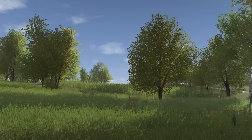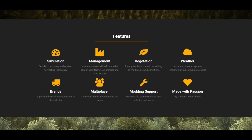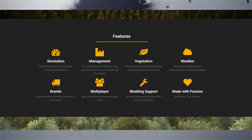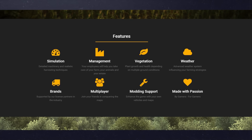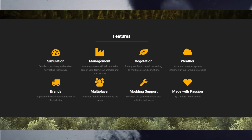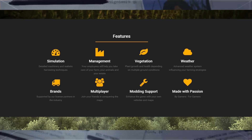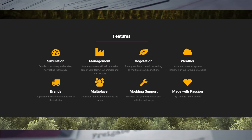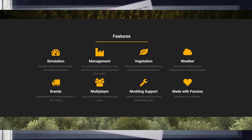Now let's have a look at what else you should know about Cattle and Crops. There's a feature list on the webpage. It says: simulation, detailed machinery, and realistic harvesting techniques. This first point tells us that there will be farming machines in the game and they will be very realistic. Some games compare their machinery to toy-like machines for children, but there are some games that are very detailed — and CatalanCrops wants to go the detailed way. There will be machines with lots of small detailed elements.